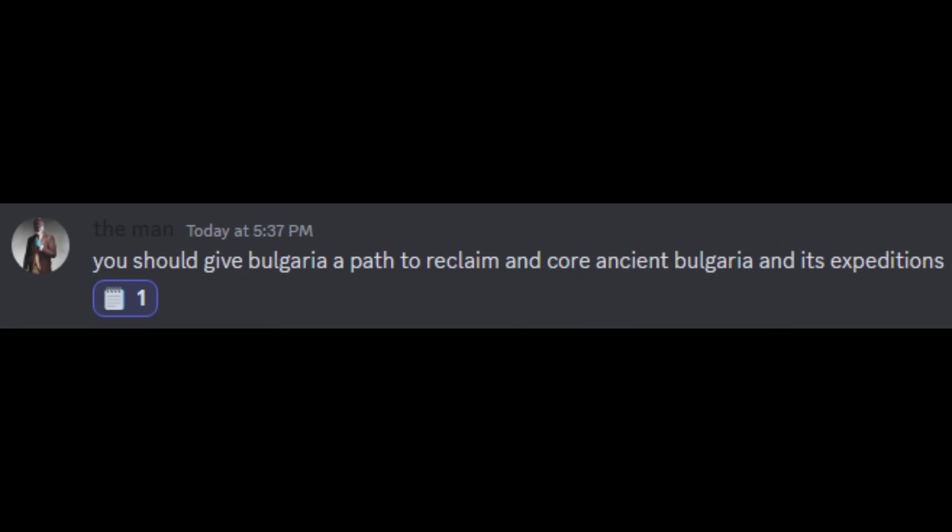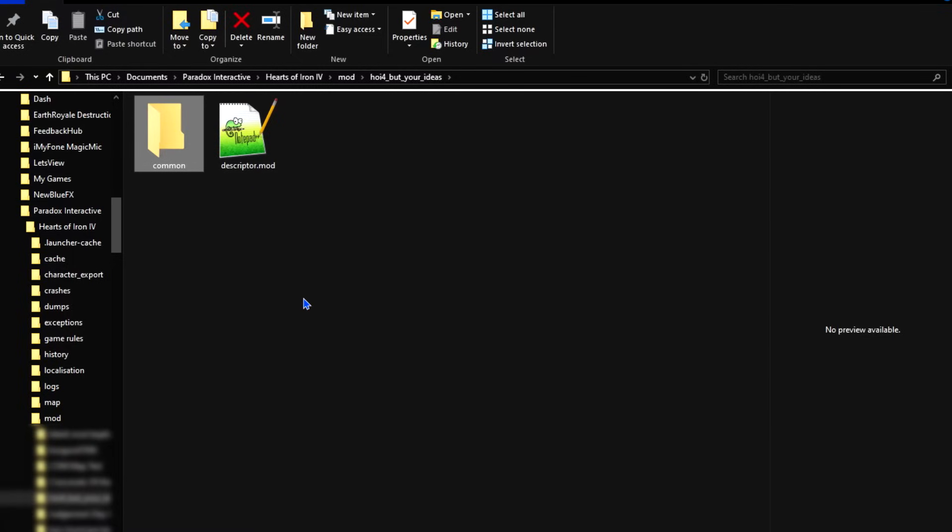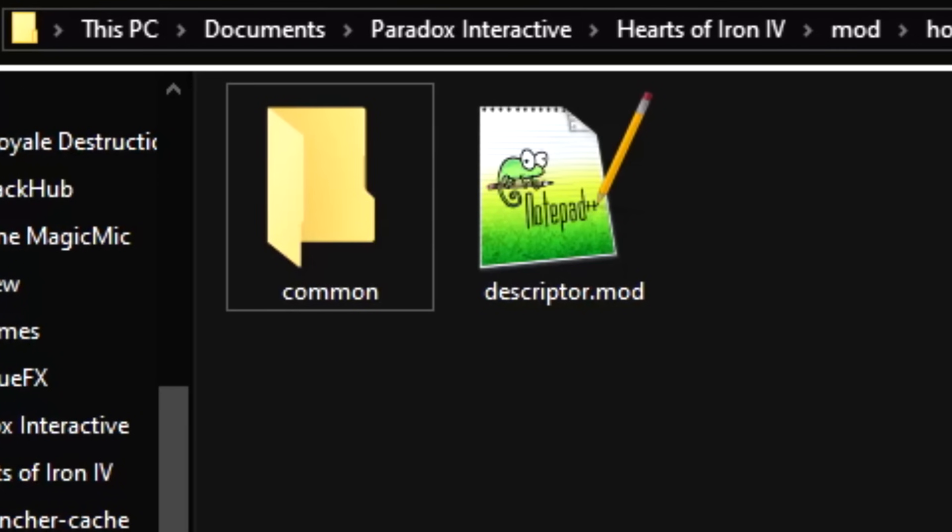Starting off on the list, we have giving Bulgaria a path to reclaim. All right, let's code it. So as with every HoI4 mod that you make, you always got to start with the common folder — the folder that is exponentially more boring than any other folder, but also the main fabric of the game.